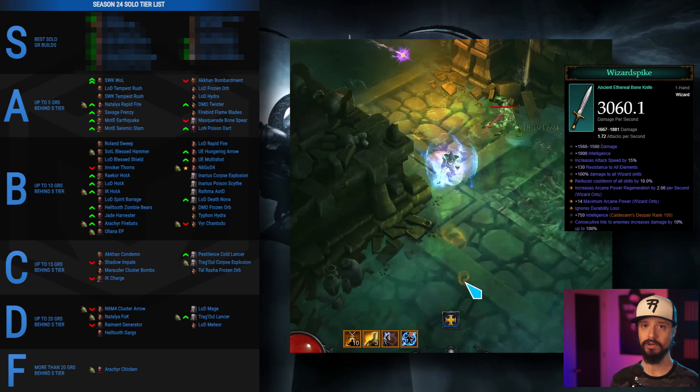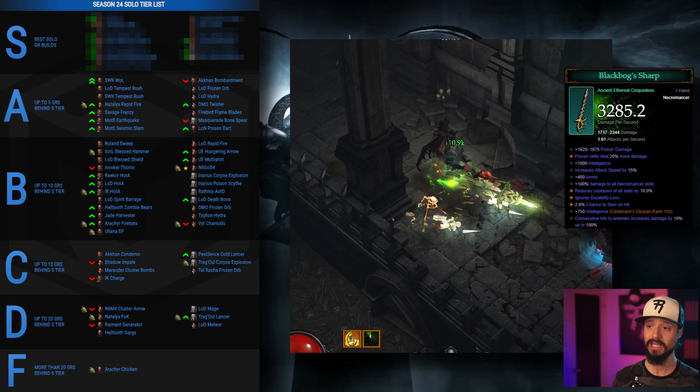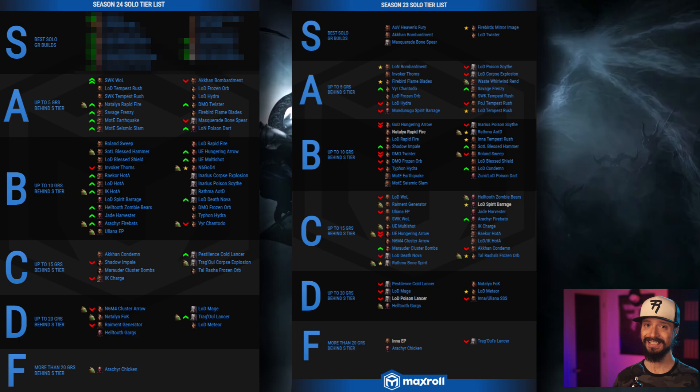All four of our Wizard builds pop on a Wizard Spike, which is an average power increase that keeps most of them in A tier, but allows the DMO Twister Wizard to rise from the top of B tier into A tier. The Masquerade Bonespear build was hit with a heavy nerf, and even despite being able to work in Black Bogs Sharp, it still drops from S tier into A tier. And the Witch Doctor's LON Poison Dart build pops on a powerful Gidbin to climb to A tier.